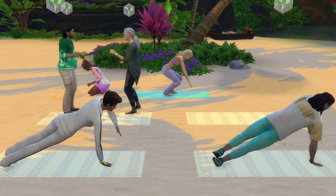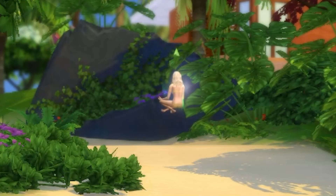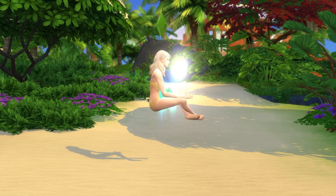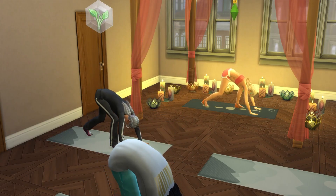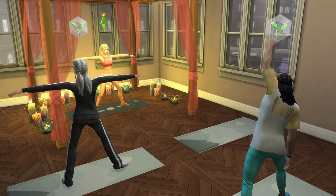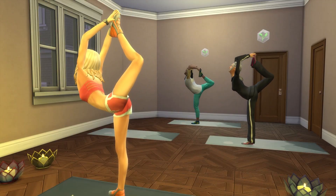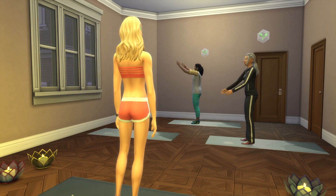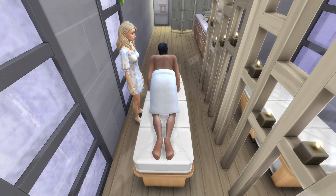Once you reach level 7 of the wellness skill, your sim will be able to use meditation to teleport, which is a very handy little ability. If you have the space on your home lot, you might want to make a home yoga studio to run classes from the comfort of your home - just know you'll likely have to invite people over. Finally, know that it's very easy to transition from being a yoga and meditation instructor into becoming a massage therapist or nail salon operator.